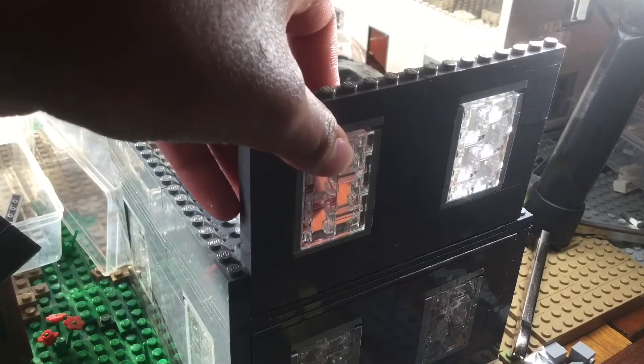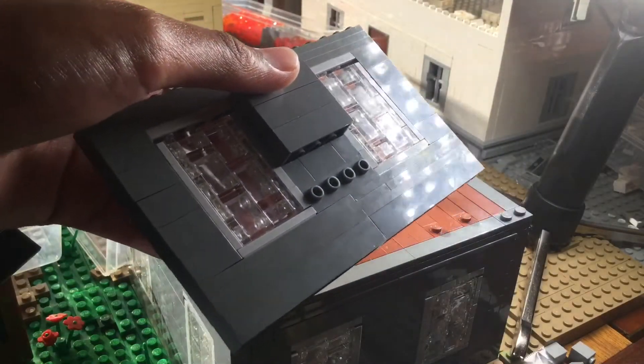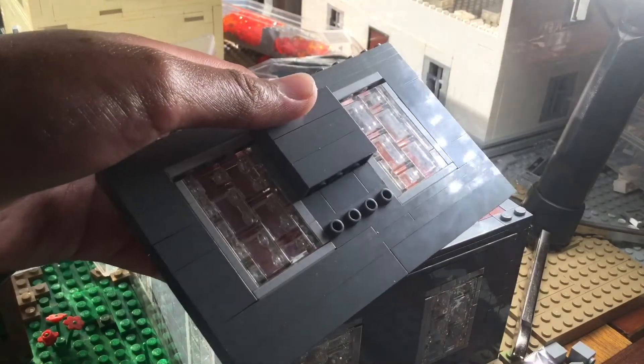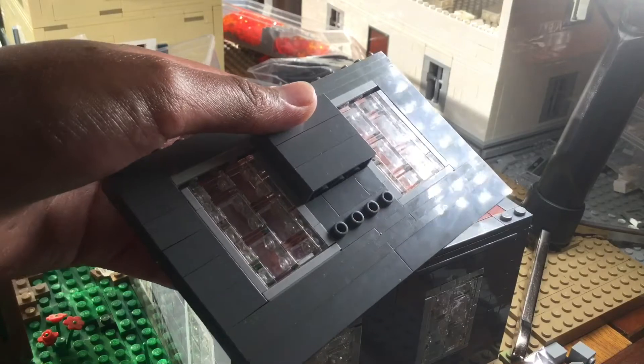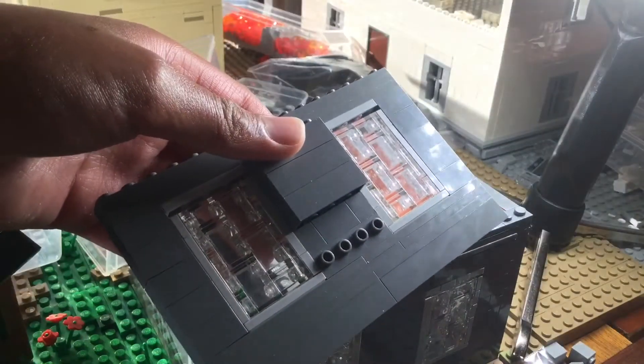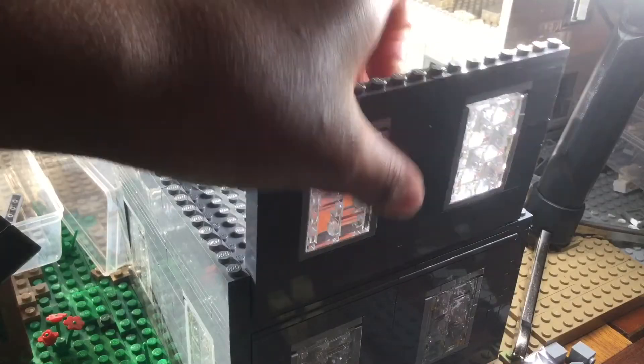I am using the same window design as before on the first floor. On the back here I used a 2x4 and a 1x4 with a bunch of knobs in it. I would have used normal 1x4s but I just don't have any more. I ordered a few and they are coming in the next few orders, and I will replace these bricks with those when I get them. But for now I am just going to use these. I hope you guys don't mind much.